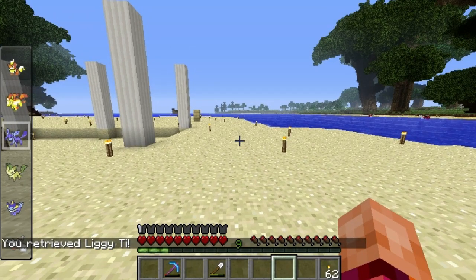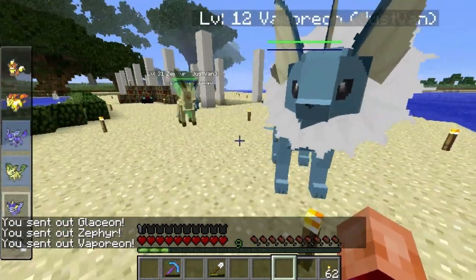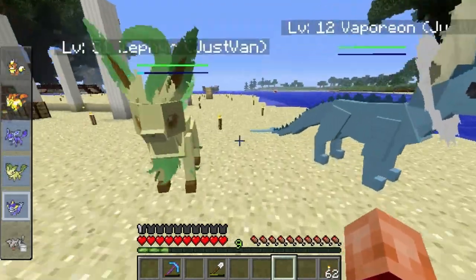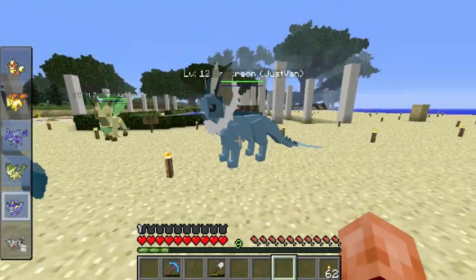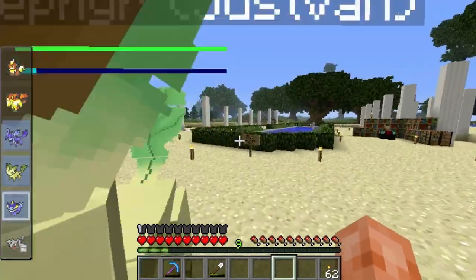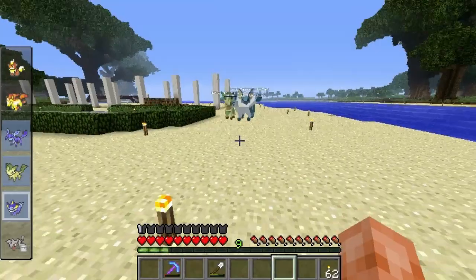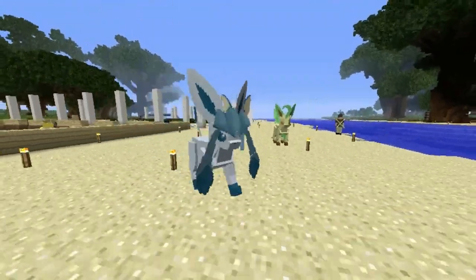And here's our beautiful Glaceon, our beautiful Leafeon, and our beautiful Vaporeon — I've got them all! There are seven different Eeveelutions so you could have an entire party of them, which is kind of crazy but also cool. I like the models — they're cute. The little leaf tail, the little watery face. The Fire one's model on the wiki looks terrible though, so I don't know if that one hasn't been updated yet.